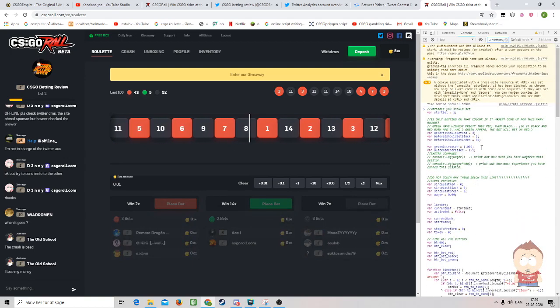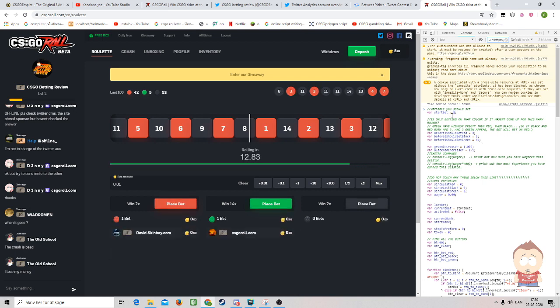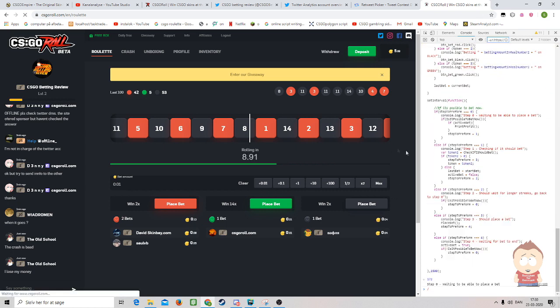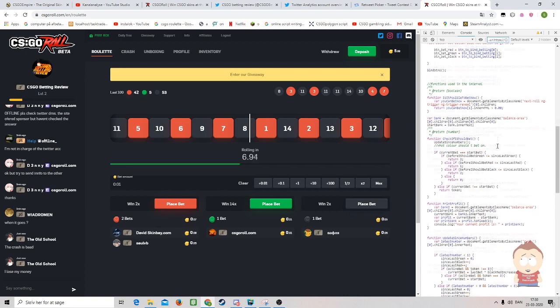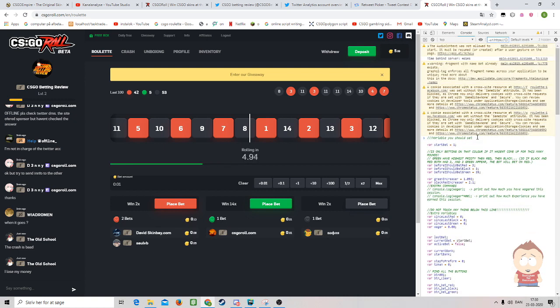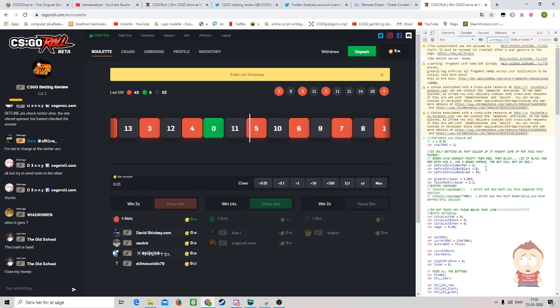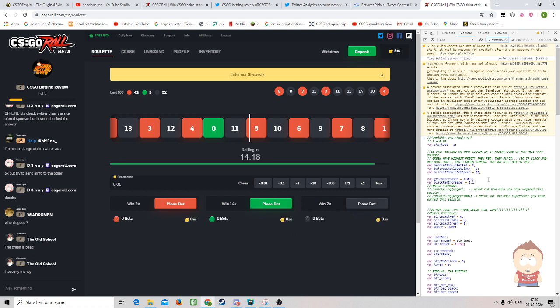Here you choose what you want. First of all, what the start bet is — this one has the same amount as 0.01, so that means it will bet one. And this one means how many times the bot will have to register a streak before it will start to bet on it.